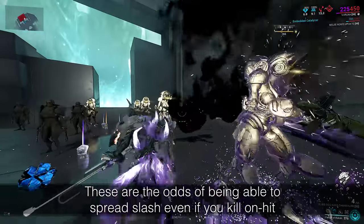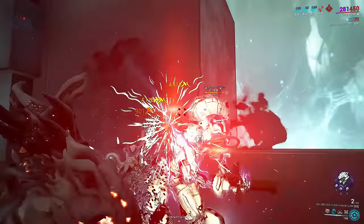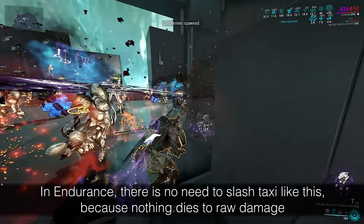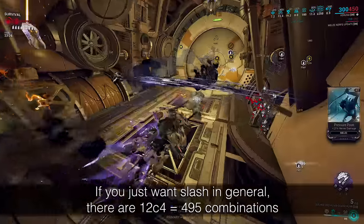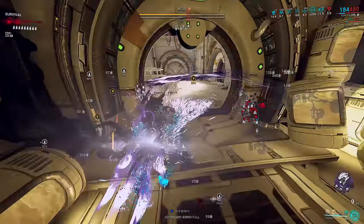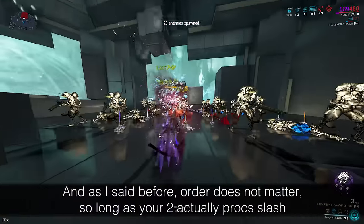So you have to cast her 2 on average 4 to 5 times to get a slash taxi setup that allows you to spread slash even if you one-shot, so long as they survive the main hit and are killed by the AoE instead. But if you just want a slash proc in general from a single cast of her 2, say for endurance, that's equivalent to 38.46%. There are 13 status effects and you proc 5. Outcomes assuming you proc slash are 12 choose 4, which is 495. 495 divided by 1,287 is 38.46%. So long as you don't kill them with a direct hit of your gun, there's a 38.46% chance to proc slash from her 2.